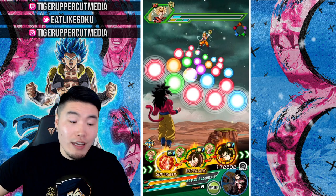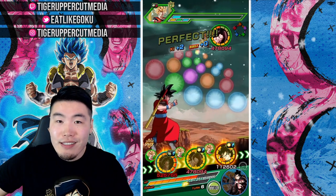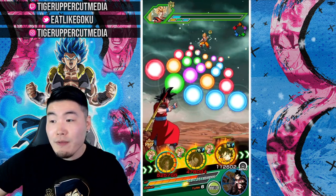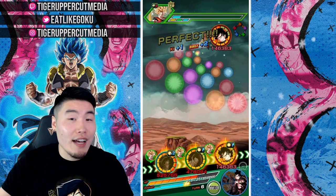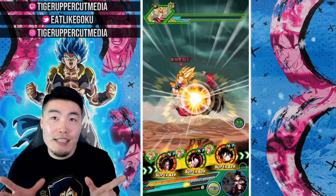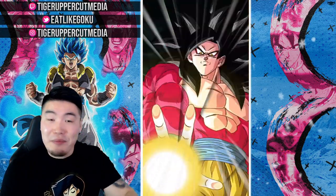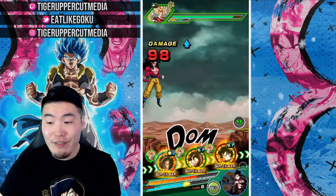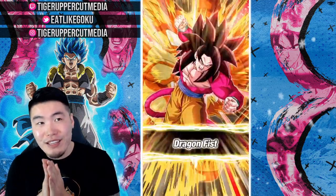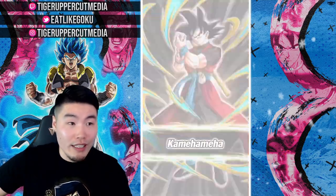One other thing I didn't even mention — some people probably didn't catch it. If you noticed in the beginning, their link set is actually not complete. They have six links when there are a total of seven slots available. So what this has led a lot of people to believe is that this unit is not complete yet — they're going to be getting a token awakening in the future, become an LR, and fill out their link set. So I do think there is some possibility here that because they're missing a link, they might get an LR awakening in the future.